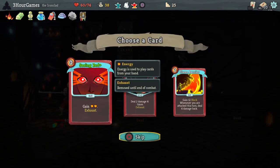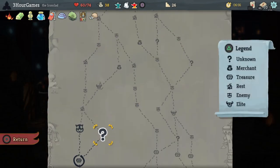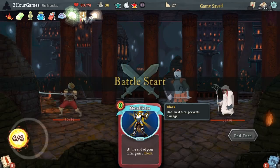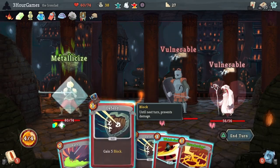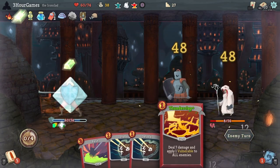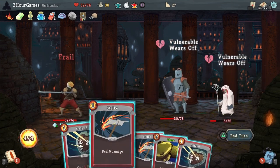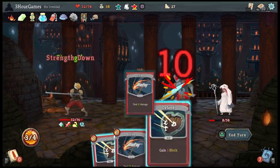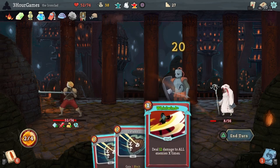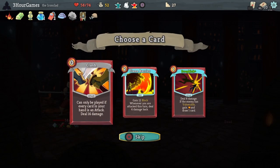Bag of Marbles is just going to make us win harder. It's really going to be helpful finding ways to have that small deck with greater chances of drawing Whirlwind on turn one to have our enemies be vulnerable. And here we can see the Ink Bottle actually came into play — I wasn't sure if it would.